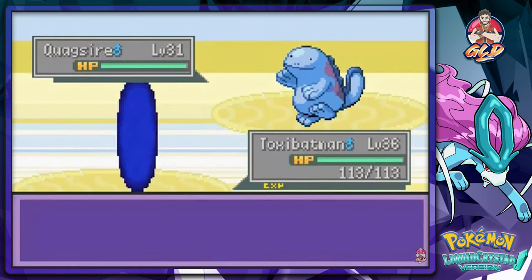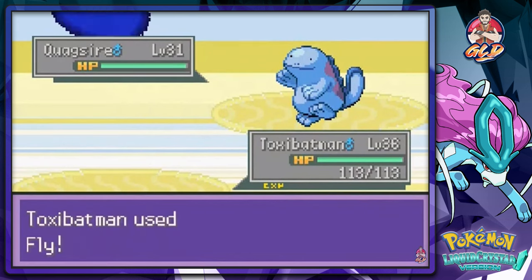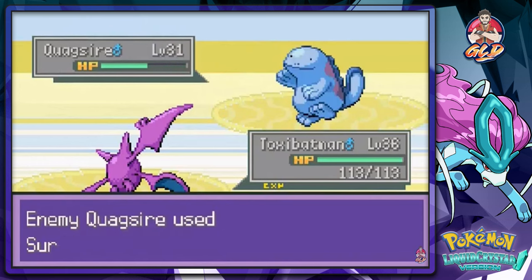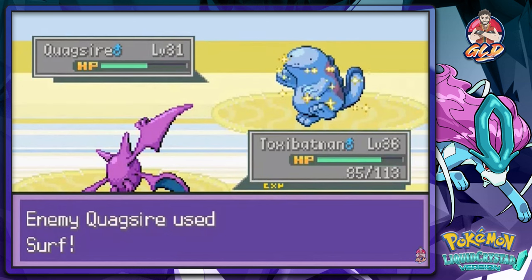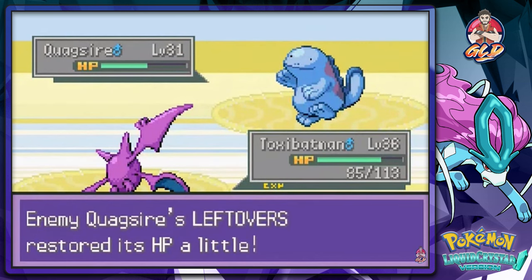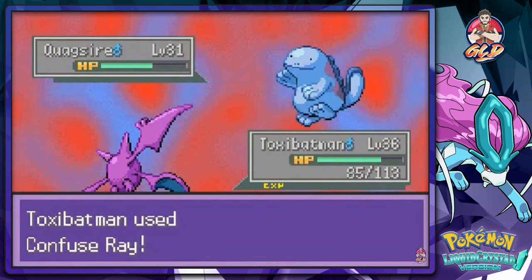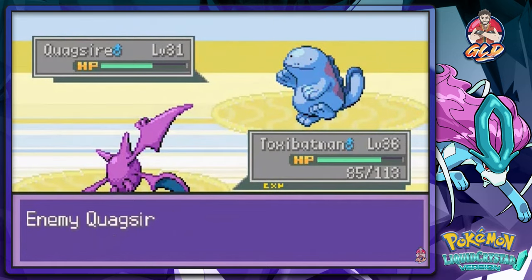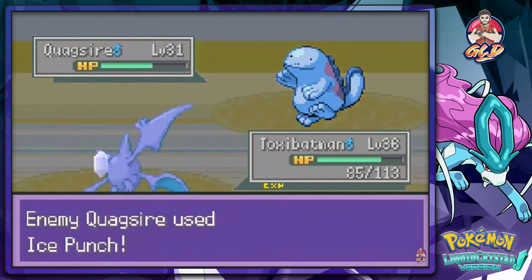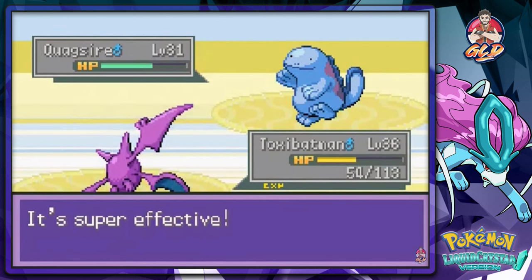I completely forgot this guy has some pretty good Pokemon. Toxic Batman, show him your stuff - Fly! He wasn't gonna use that Surf on me. We go with Fly attack, and we finally get hit with that new Surf attack. Why is he healing himself right now? He's got Leftovers. Let's confuse him - okay, he's all confused. He tries another move but oh crud, we're frozen!